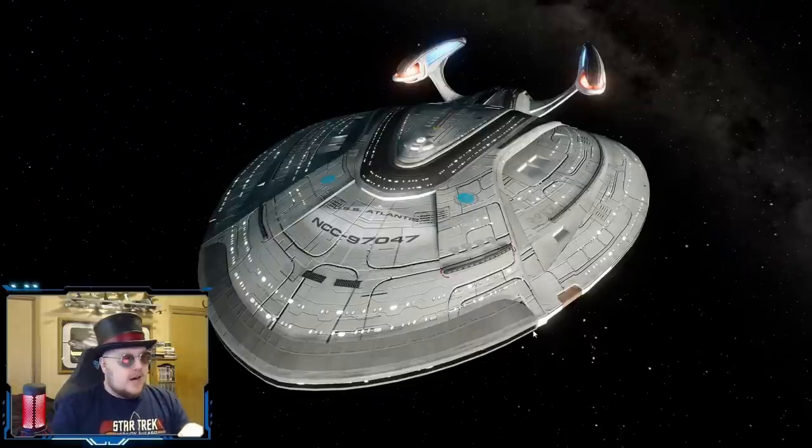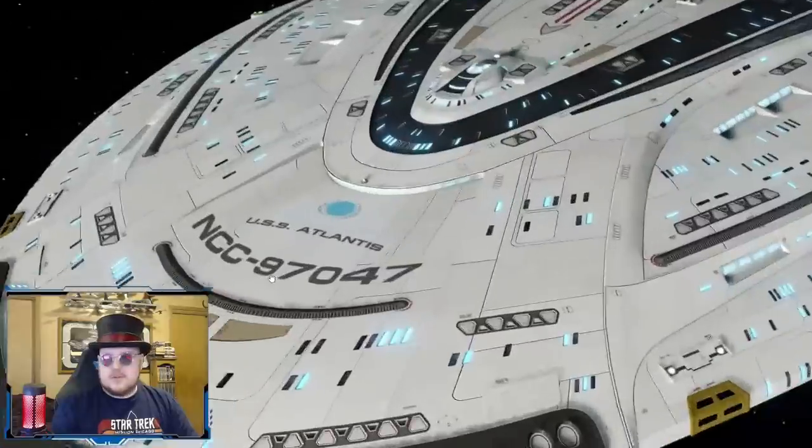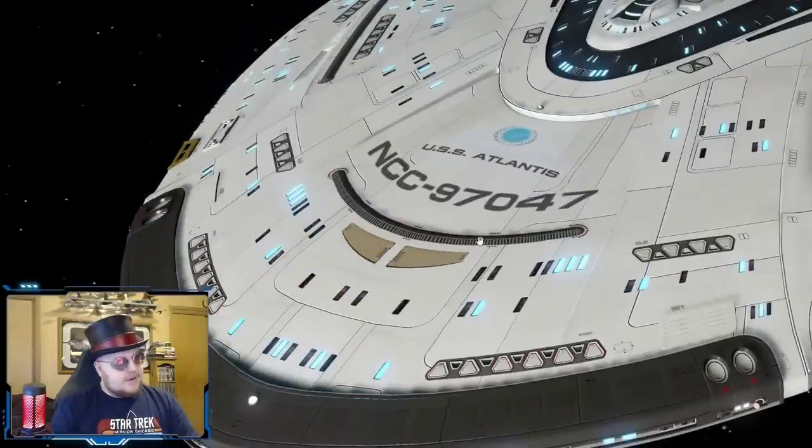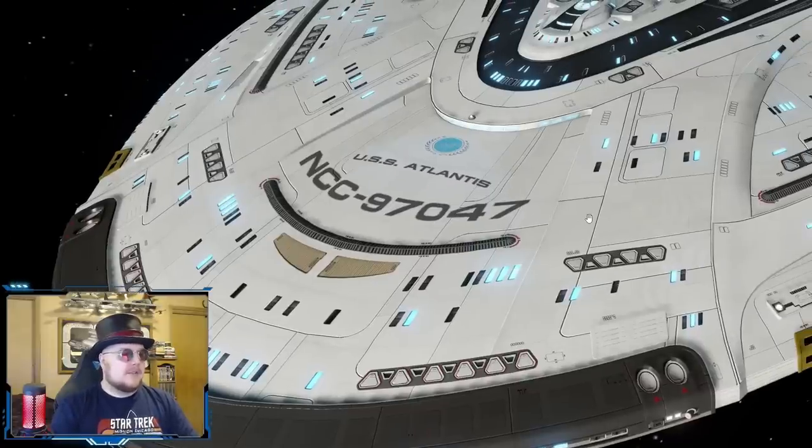For the top section of the saucer, some big differences: these two phaser strips and the two fleet logos disappear on the revamp. So instead of two phaser strips, we've got one big phaser strip across the front. Plus the fleet logo has been moved to being above the name. Those small phaser strips actually make a return on the Yorktown, which kind of implies that the Yorktown refit adds those extra phaser banks back.